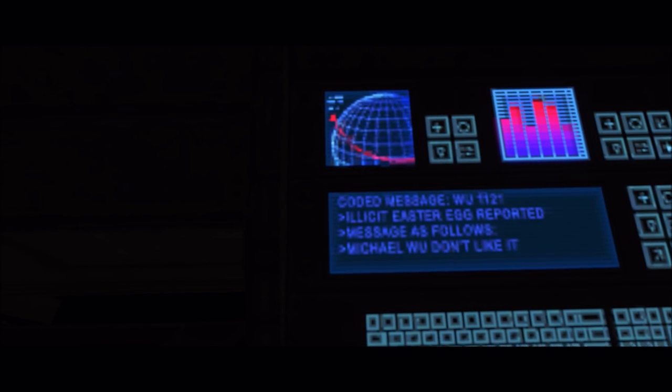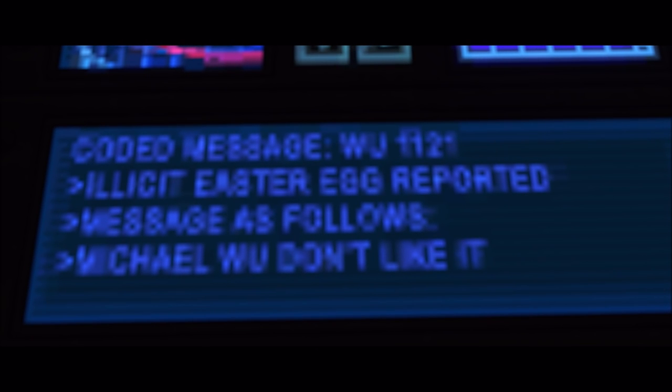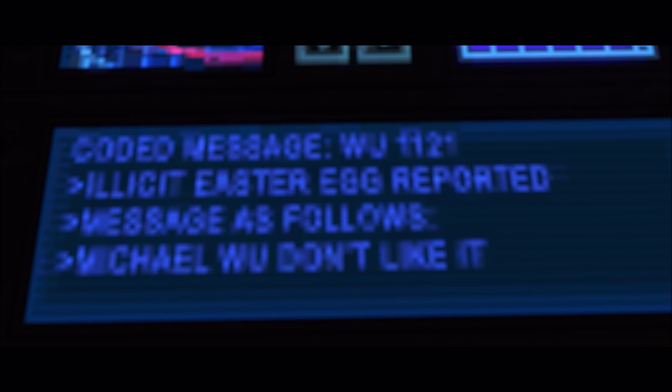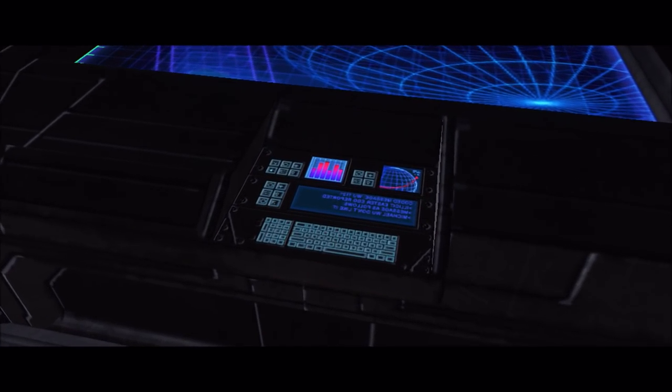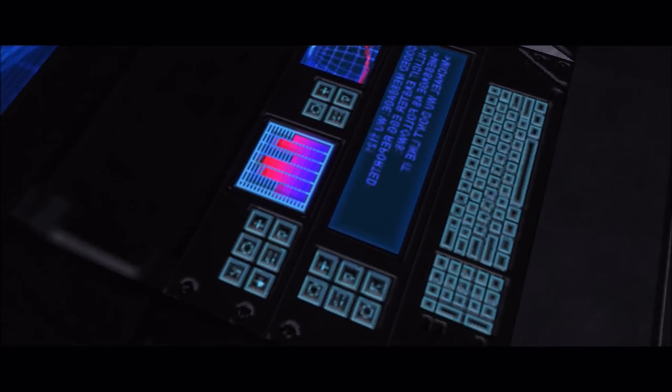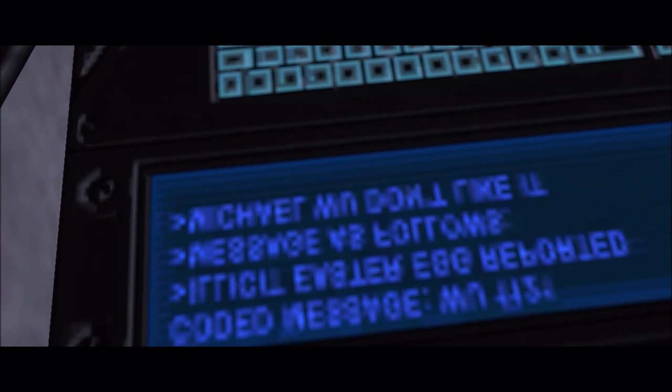Right here on the console, if you look closely, it has a little message. It says: 'Coded message WJ112 / F12' and then it says 'Illicit easter egg reported. Message as follows: Michael Wu don't like it.' That's basically the secret message — a little small easter egg that one of the developers threw into the cutscene that nobody else would normally be able to see. It never appears at a viewable angle or close enough in the cutscene that you can read it without modding.